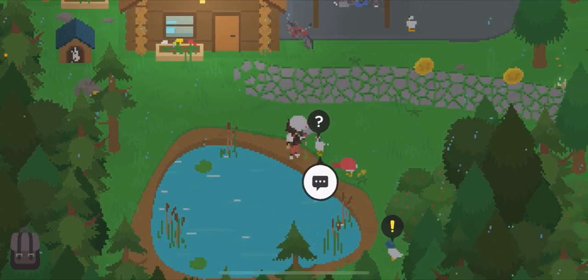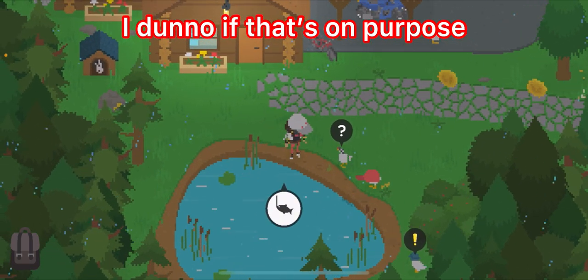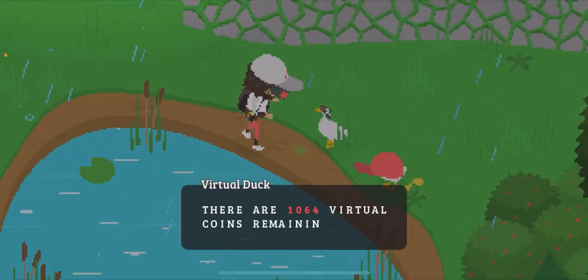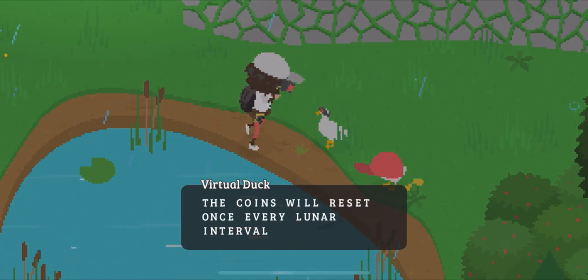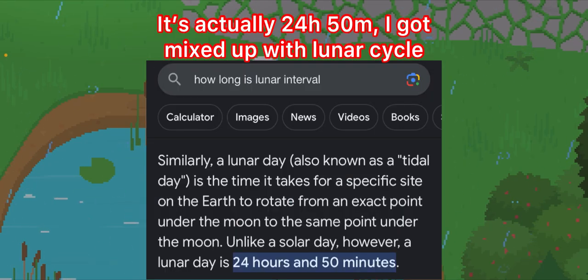There should be a character right here — see what he has to say. His question mark thing is not pixelated, but I will not question it. He says: 'Hello, I'm a virtual duck. There are 1,064 virtual coins remaining. Perhaps in the dirt racetrack you shall find one. The coins will reset once every lunar interval, which according to the internet, is 29 and a half days.' Nice.